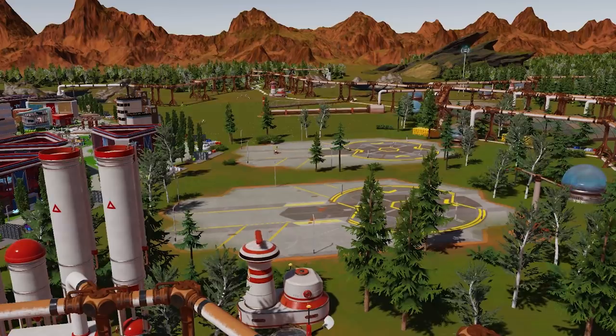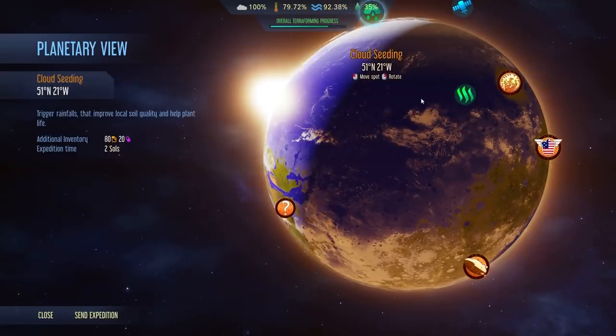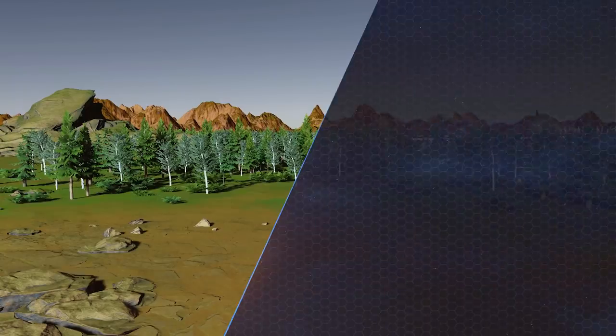The end result is a fully terraformed Mars with access to seeds from the vegetation, which are used in open farms to grow crops — fully automated due to the drones doing all the work. Next week we're going to look at the special projects you can activate that will speed up the terraforming process, and don't forget to subscribe for more Green Planet tutorials coming up next week.